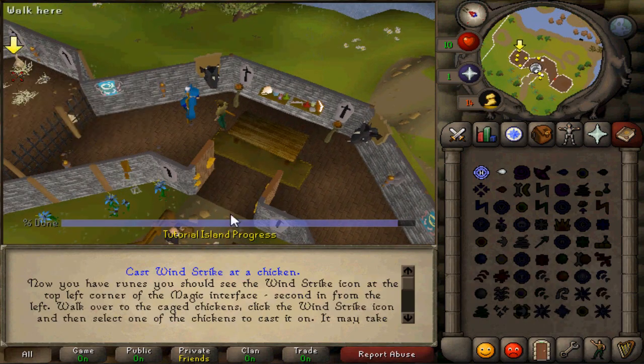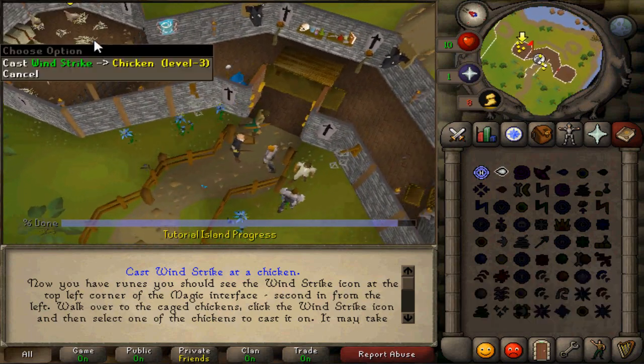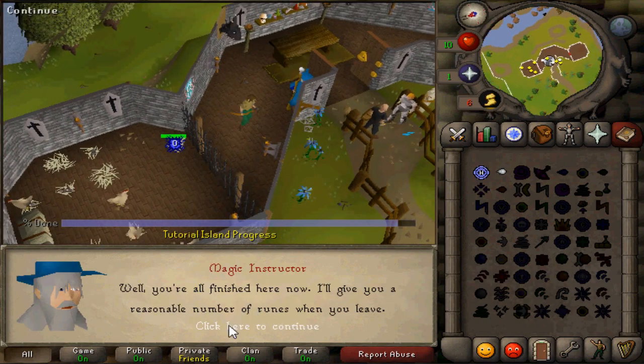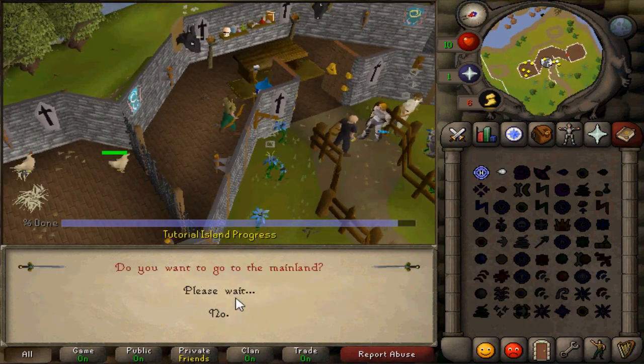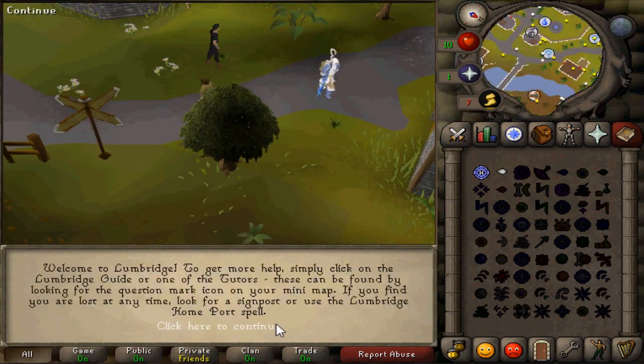He's going to give me some runes. And I guess you're going to run all the way outside and go around the map before you actually attack the chicken. But, you know, there you go. Alright, now we're going to go to the mainland, and here is where we start the great tips and tricks.